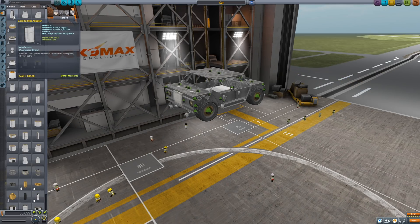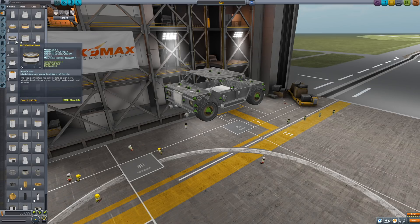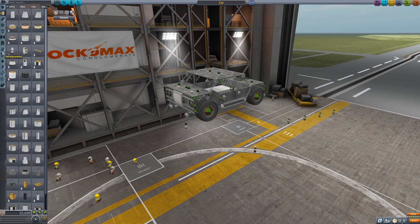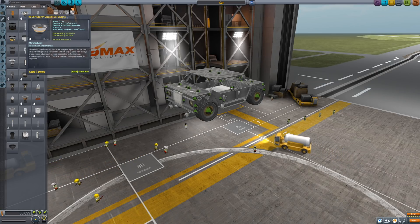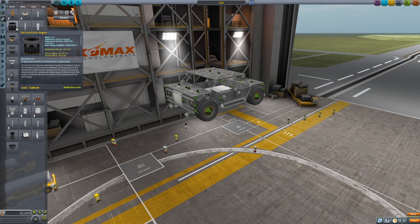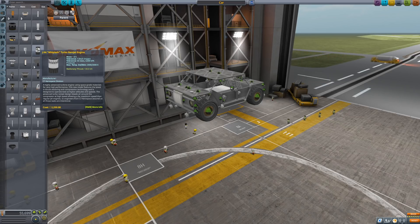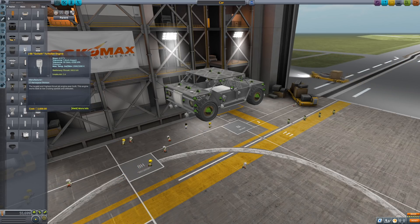So we have fuel tanks here — they hold different types of fuel. I'm a little bit unsure exactly what these need. Like this one here is just a fuel tank, but if you go to the engines, different engines take different fuel, and certain fuel doesn't work under certain altitudes. It's a little bit confusing as somebody who's only done the first three tutorial missions. Mistakes were made.